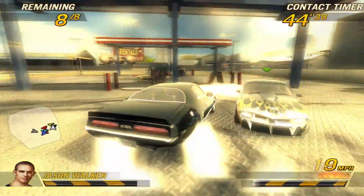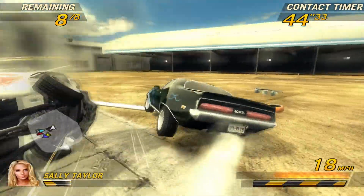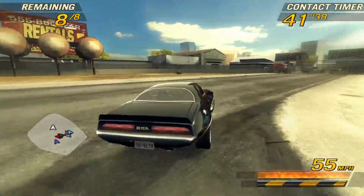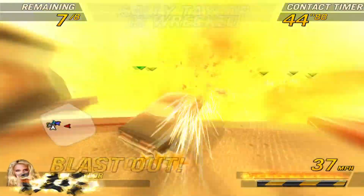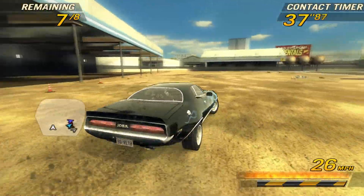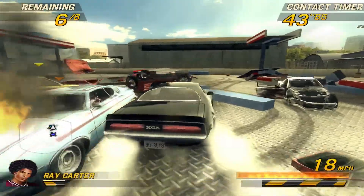FlatOut 2 also has an upgrade system for the cars you own. You can upgrade your top speed, acceleration, handling, strength, weight, and nitrous. Top speed is for top speed, acceleration is for acceleration, handling is for how well your car can turn, strength is how much damage your car can take, weight is more tricky — it determines how well you fly through debris as well as how much damage you deal to other cars and how much damage cars deal to you. And nitrous is just how effective your nitrous is.